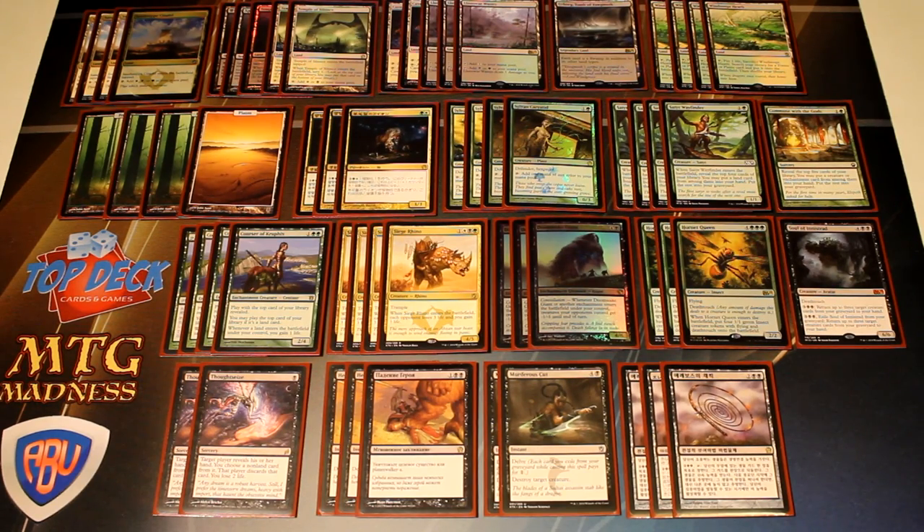Hey, what's going on guys, Nick here from Absolute MTG. Today we're going to be taking a look at Abzan Whip for the Khans of Tarkir season of Standard.